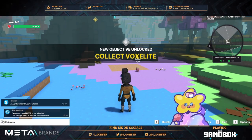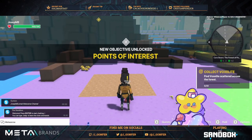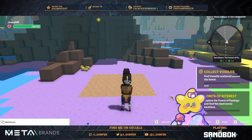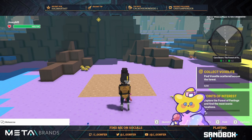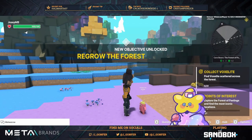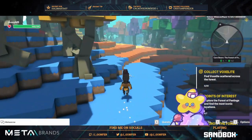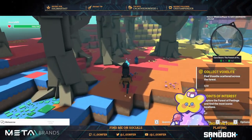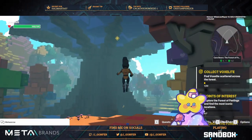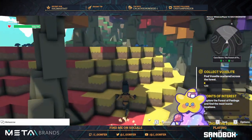We have seven quests, with points of interest being one of them. We will do this at the same time as completing the other quest and the box lights. All the items are randomly spawned, so let's see if we are able to find them through the map. We have one just there — it's a point of interest.